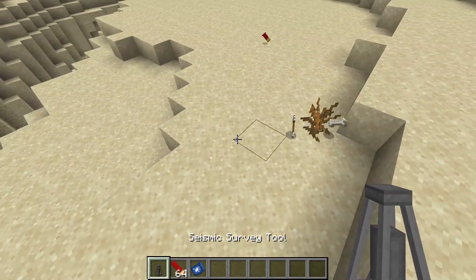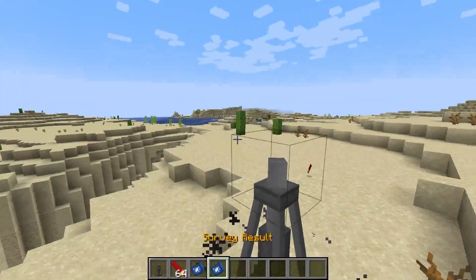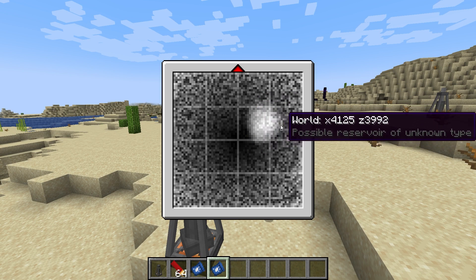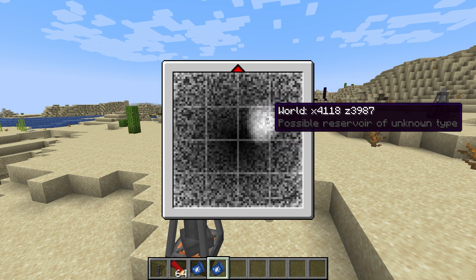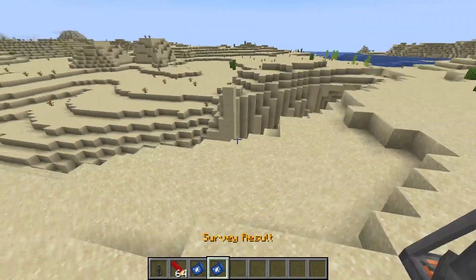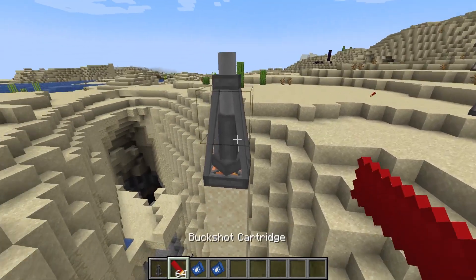You don't need to go too far to test the ground again. We're going to do the same exact thing — give it a click, boom — and it gives us a new test result. Now if we look at this one, you can more clearly see the reservoir and it says 'a possible reservoir of unknown type.'